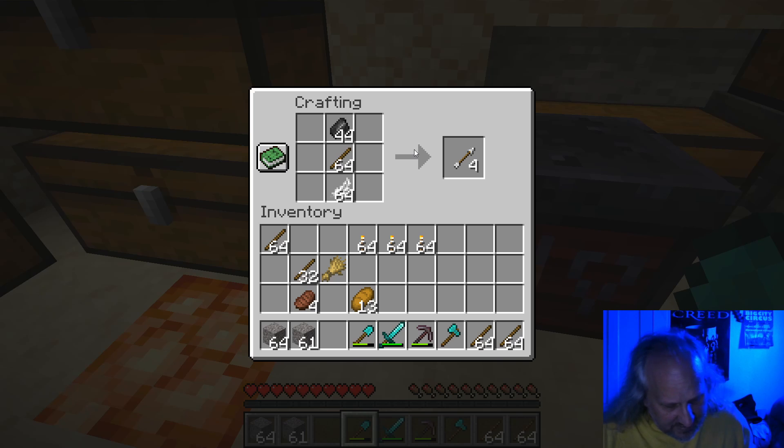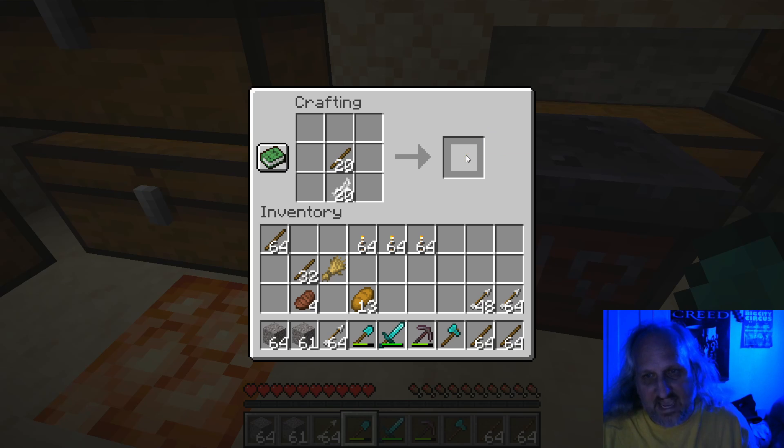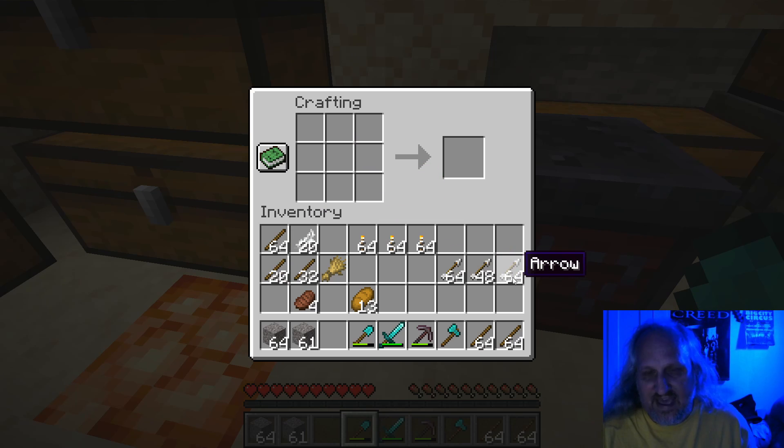Alright, let's see how many arrows we made with our 44. Oh my gosh, we've got to do some more math. We have 64 plus 64 plus 48. So how many total arrows did I make with the flint I made? I can make more flint — I probably will, because it takes a lot of arrows to beat the ender dragon.